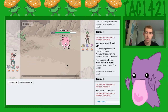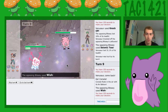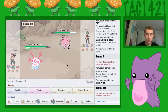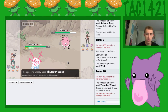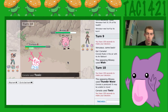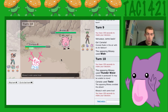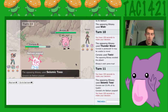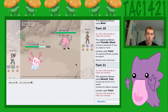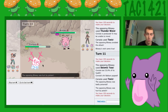We can go into Cresselia and get the Toxic off on something. He's going to Wish. We'll go for a Toxic — he's going to go for a Thunder Wave. I really wish I had something in mind. And we missed a Toxic! No! Blissey, you're so annoying. Don't get fully paralyzed. Yes, thank you.